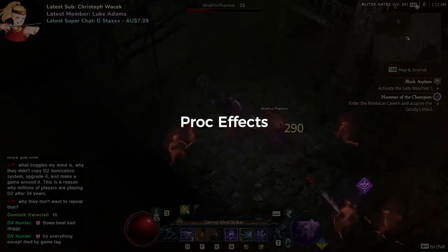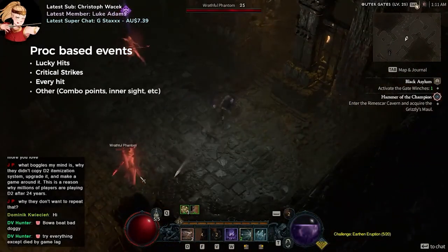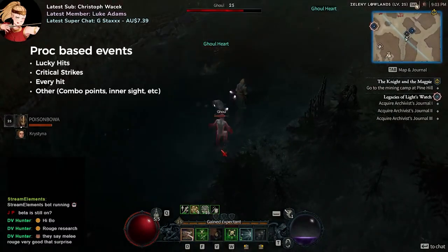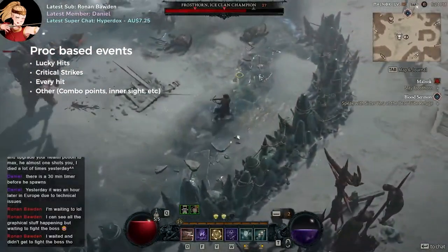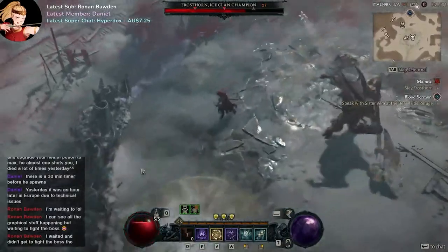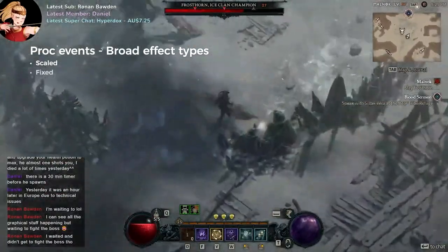For proc-based events — where effects can be triggered from lucky hit, where each attack has a fixed lucky hit percentage chance to cause effects; critical strikes, where a secondary effect happens each time you land a crit; or mechanics like combo points or inner sight — there are two broad categories: scaled proc events and fixed proc events.